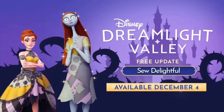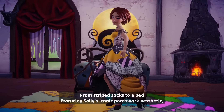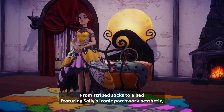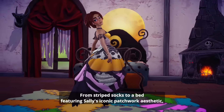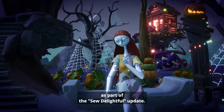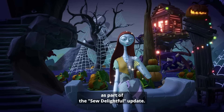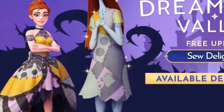This update brings the beloved Sally to our valley, and her intro is as charming as ever. We'll team up with Jack to locate Sally and help her settle in, and of course she's bringing her unique style with her. We'll see new furniture inspired by Sally's world, including a cozy rug and a bed that captures her style perfectly. Here's the fun part — Sally might even have us do some stitching ourselves. She has a delightful idle animation where she's sitting and stitching, which really has me wondering if this will open up new crafting options.